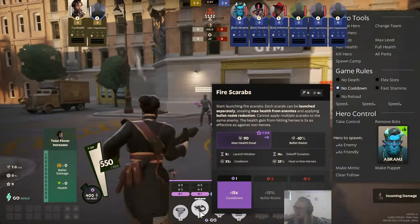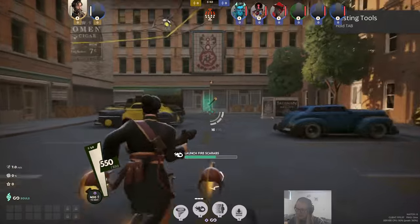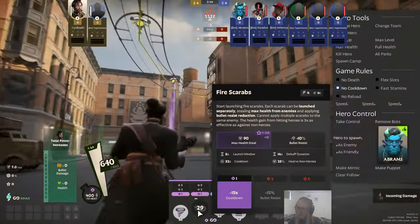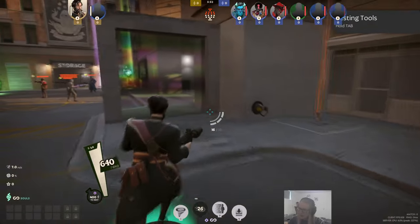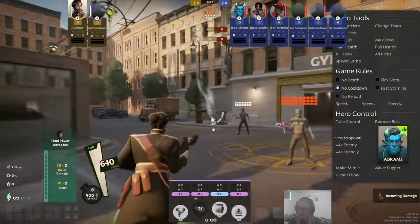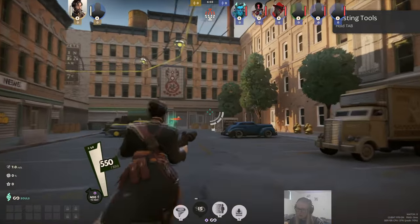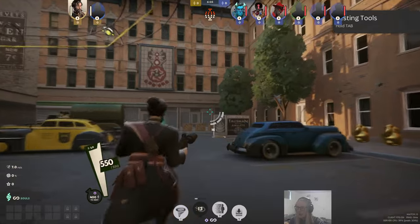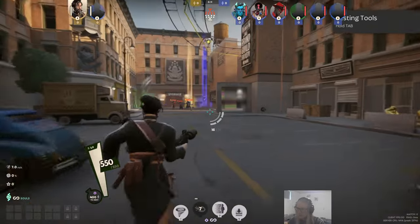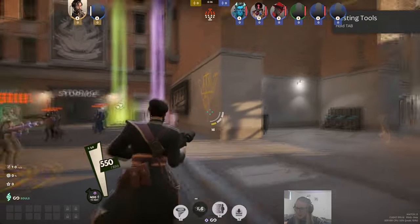His next ability is called Fire Scarabs. It's a decent ability, though I think it's actually the worst in his kit. Basically you spawn fire scarabs that you can launch at your own will. They're an aggressive and stay-safe tool — you steal a bit of permanent health and add bullet resistance. The main issue is that you can only hit one hero once per scarab, so you want to hit multiple people rather than stack on the same target.